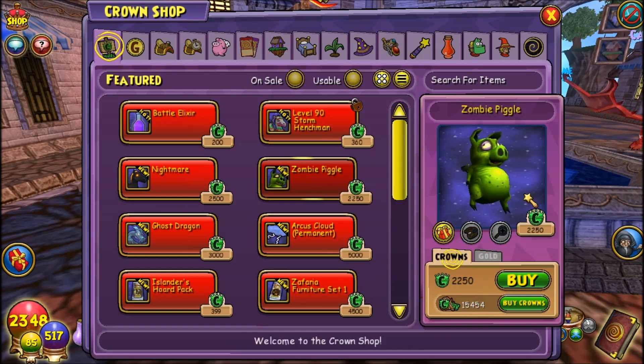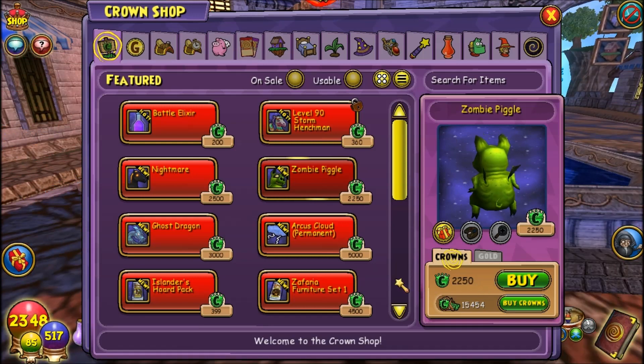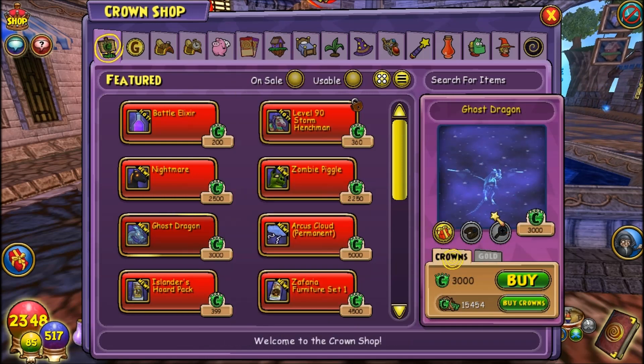However, Spooky Bob does not have the zombie pickle, so if you want the zombie pickle it's 2,250 crowns, which is insane. I'd suggest hatching for it in the pet hatching place because that's expensive. And the ghost dragon, which Spooky Bob also has — so I don't understand why it's in the crown shop too. I guess it just eases your access. But it's in the crown shop as well, so if you want the ghost dragon, go ahead and get it.